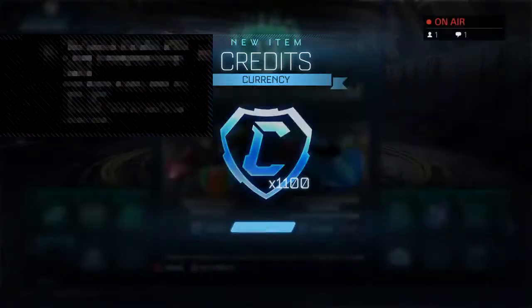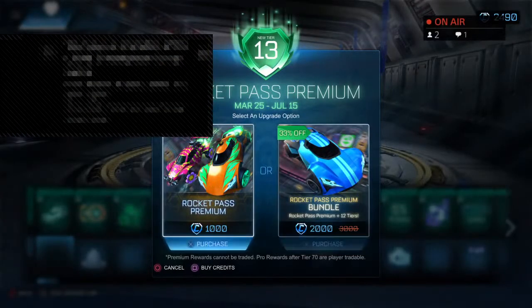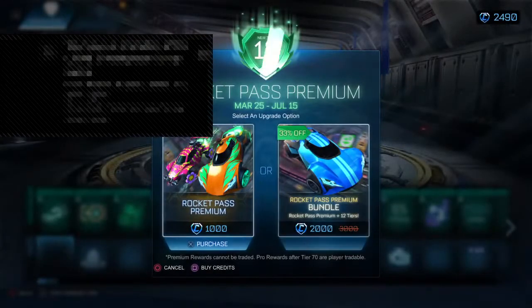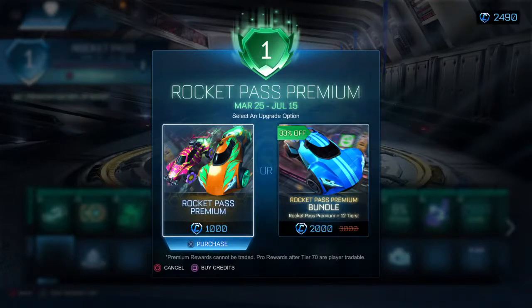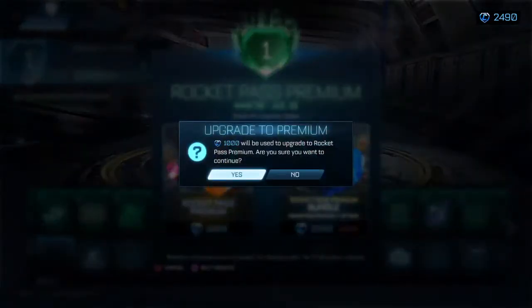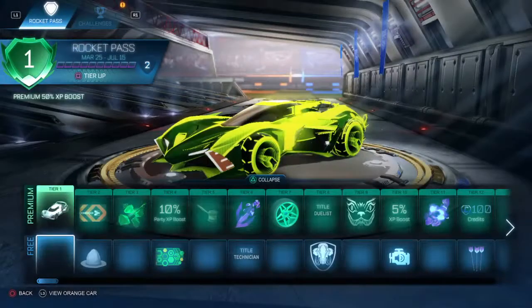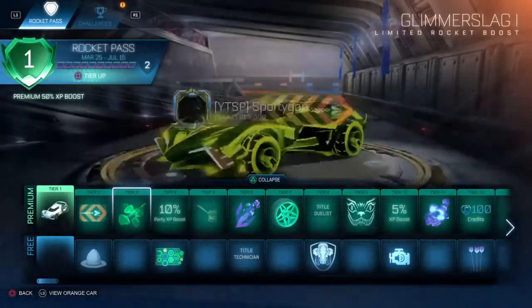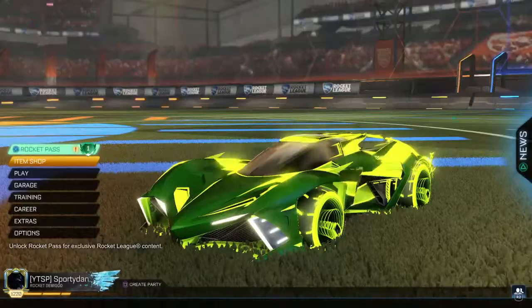I really hope these don't have a trade deadline. Here we go — 2490 credits purchased. I'm not doing the Rocket Pass bundle. I spend way too much time on this game. Rocket Pass bundle — here we go! New car, the Ronin has been bought. We're gonna do a whole showcase.